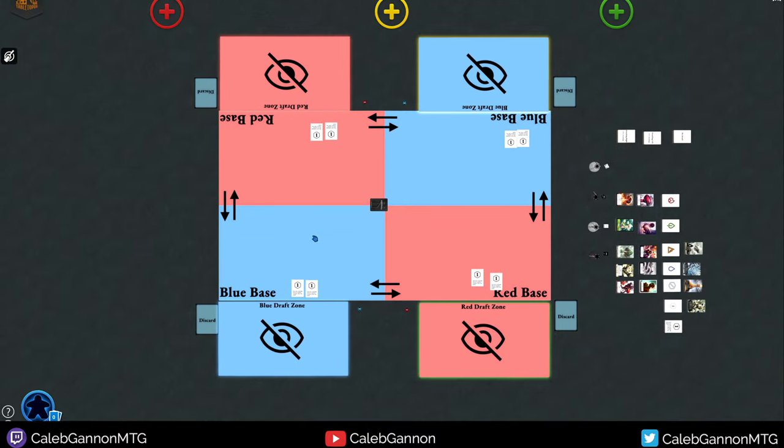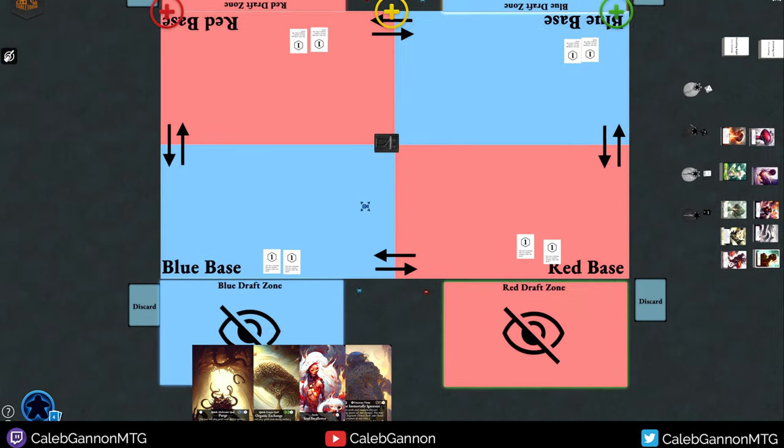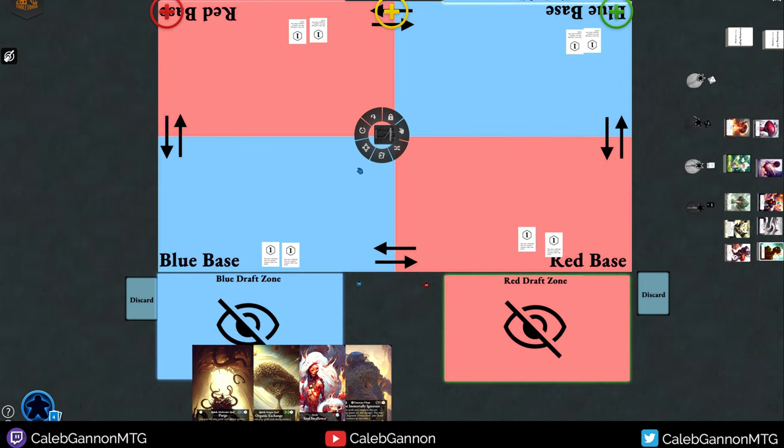To start the game, you deal every single player four cards. You can shortcut this and just deal every player six, because they're all going to draw two at the beginning of a turn. But for the sake of demonstration, I'm going to do it exactly properly. When you play in person, you can deal them six and it's fine.